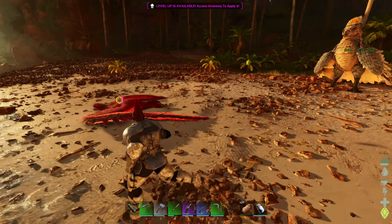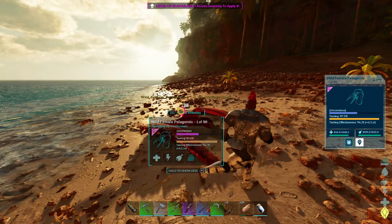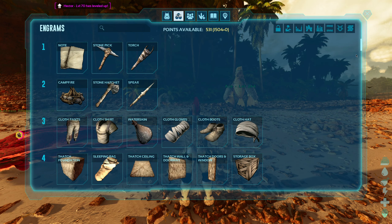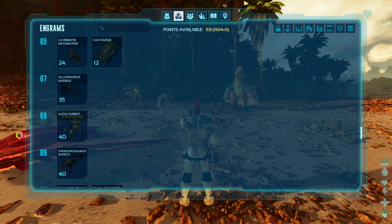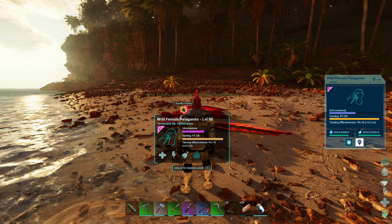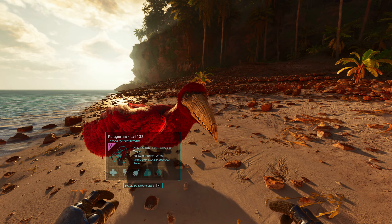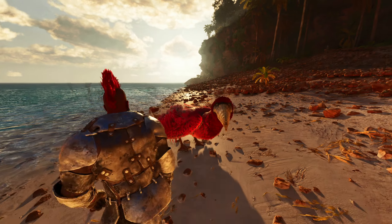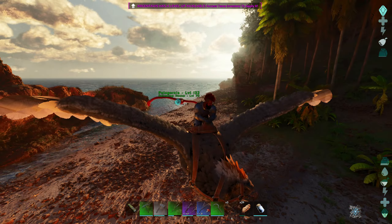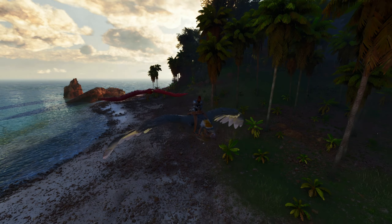Lovely stuff — pelagornis tamed! Easy: bola, rare flower, one dart to the head. Make sure you bring a sickle — this is the best taming method for a pelagornis ever. We have two level-up points and I'm going to put them both into health. We are now level 70 — what do you unlock at 70? An elevator. I don't think I'm ever going to use an elevator in this game, maybe. Pelagornis tamed up — look at you in all your glory! Let's get you back to base and see if we have a saddle.